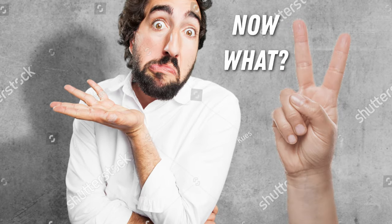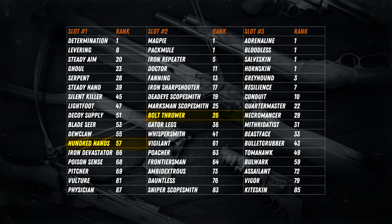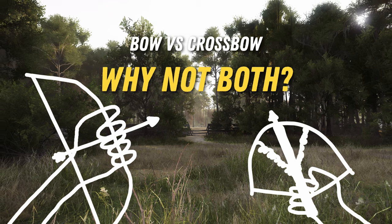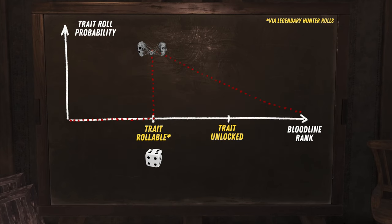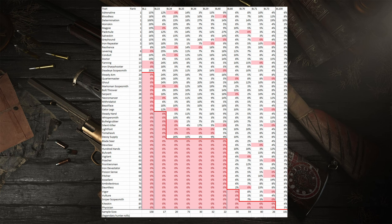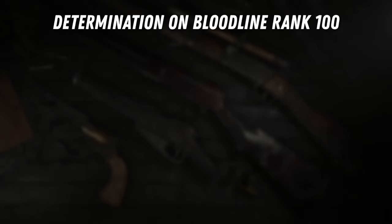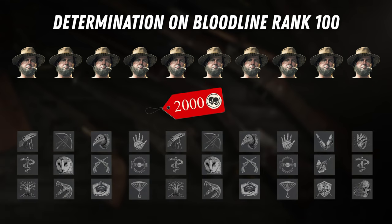What can you do with this knowledge? Two things: you can point out to Crytek that Hundred Hands and Bolt Thrower have different fixed trait slots, making it possible to roll both on the same legendary hunter. But more usefully, if you want a specific trait, it makes sense to roll a lot of legendary hunters a few levels before you actually unlock the trait, giving you the highest chance of getting it. For example, if a trait has a 10% chance of showing up — like Determination at Bloodline rank 100 — on average you will need to roll 10 legendary hunters, spending 2,000 Hunt Dollars, to see that trait on one of them.